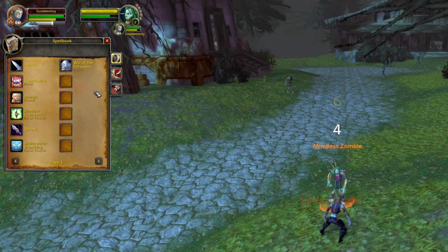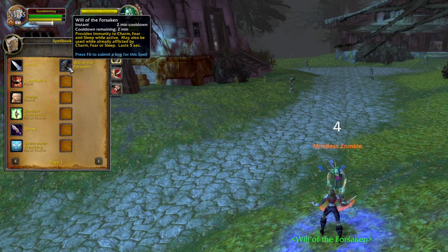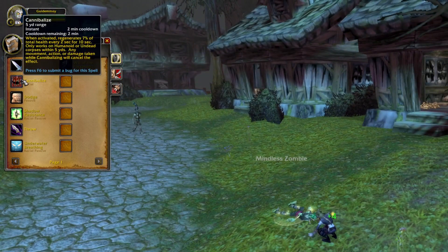One race I like to play in PvP is Undead. Will of the Forsaken grants you immunity to Charm, Fear, and Sleep effects while active for 5 seconds, and also removes any current effects already on you. And whenever you kill an Undead or Humanoid target, you can use Cannibalize to regen 7% of your total health every 2 seconds for the next 10 seconds — a total of 5 ticks.